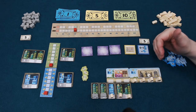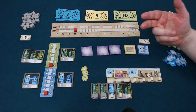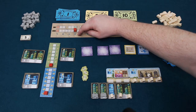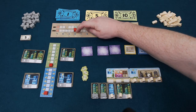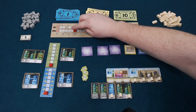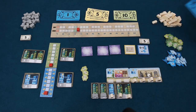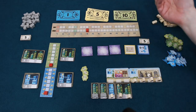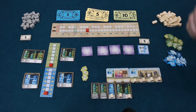To get more money, you simply take the subsidy action. When you choose this action, you check the number beneath the subsidy cube and get that much money from the bank — so I'm going to take 12 money now. This marker moves one space to the right. As other players take subsidies, it pushes up, and the subsidy becomes worth more money throughout the game until it maxes out.